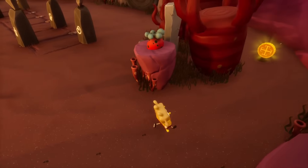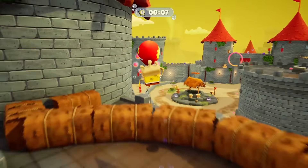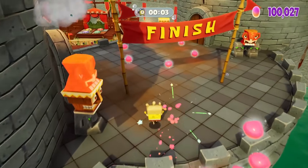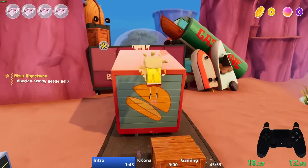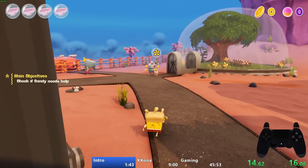But in this game there are no golden spatulas. Instead there are doubloons found hidden in levels or acquired after completing a skill challenge, but these aren't required for level completion and we can beat the game without collecting a single one. The other reason the tutorial is important is because SpongeBob starts with no abilities whatsoever.